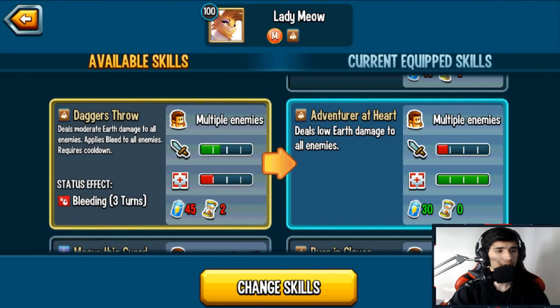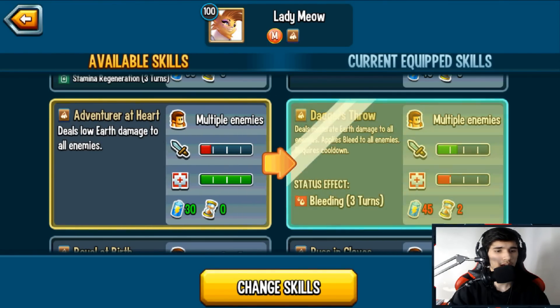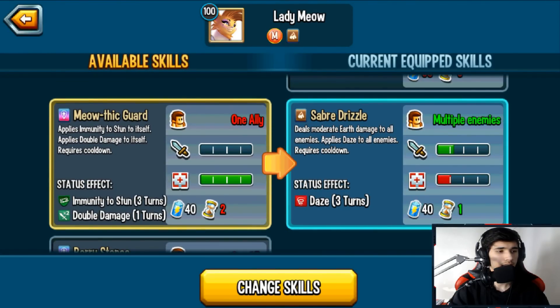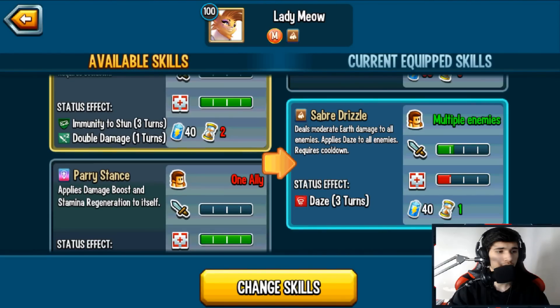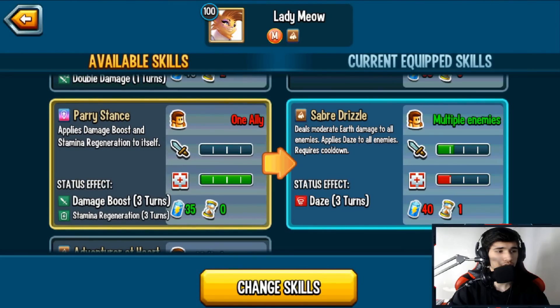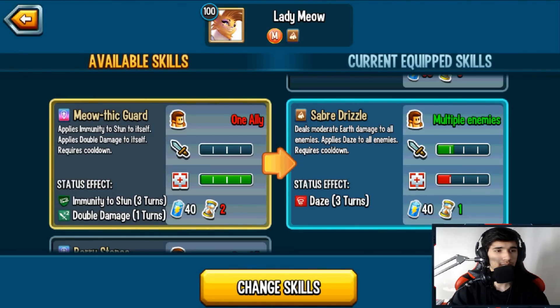Dagger Throw deals moderate earthy damage to all enemies and applies bleed to all enemies — similar to the Stamina Regen AOE but this one applies bleed instead. Another skill applies Immunity to Stun and double damage to itself. The stun immunity lasts three turns and double damage lasts only one turn. If you're running monsters that already apply damage boosts like double or triple damage, I wouldn't really recommend running this skill.